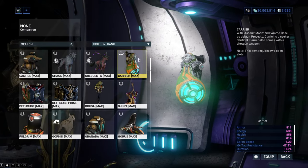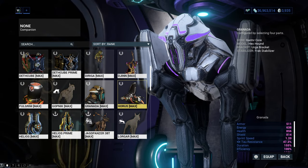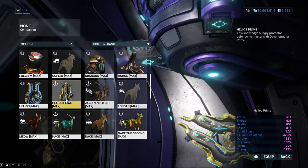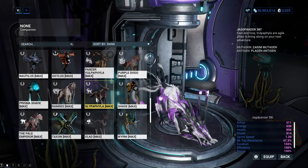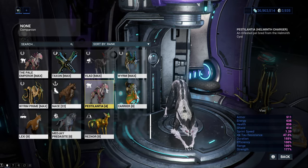I will also show you what their unique mods are that make the companions truly shine sometimes. There is a huge amount of companions you can get and some are better than others. There are Sentinels, Moas, Hounds, Kubrows, Kavats, Predacites, Wulpaphylas and more may also come in the future.